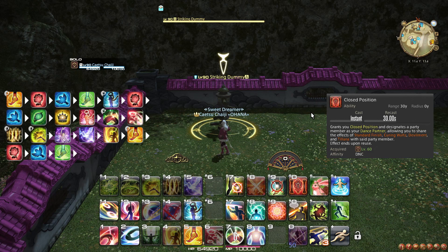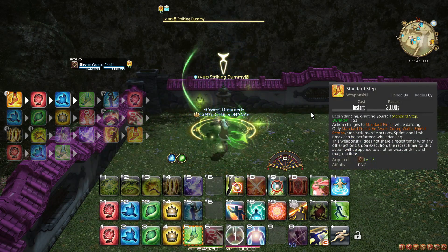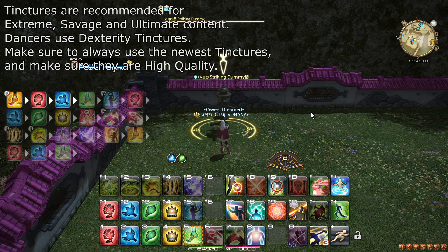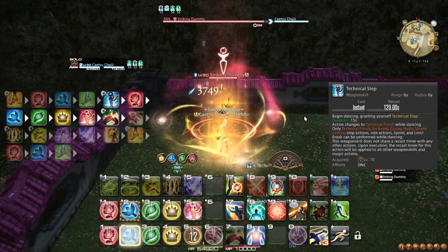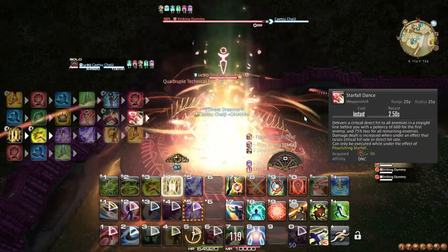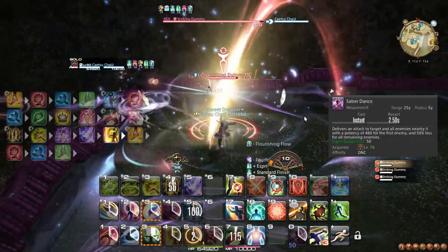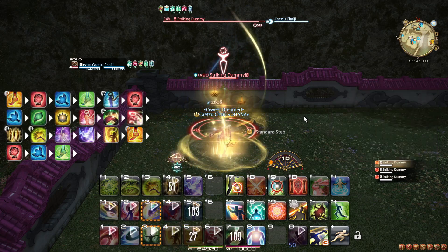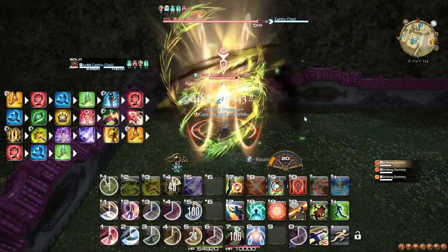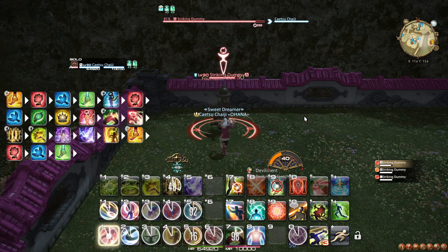Make sure to use Closed Position on the strongest DPS in your group, then up to 15.5 seconds before combat starts, use Standard Step followed by 2 steps. Optionally use Peloton to help the party into position. If you intend to use a Tincture — a so-called Burst Potion — use it 2 seconds before combat starts. Then half a second before combat starts, use Standard Finish, and immediately use Technical Step, followed by the 4 steps, then Technical Finish, weaving Devilment. Then use Starfall Dance, weaving Flourish and Fandance 3, Tillana weaving Fandance 4, and then Saber Dance if you can, Fountainfall otherwise, and use any Fandances if you got any. Then use Standard Step again, 2 steps, and then Standard Finish. Depending on how early you started Standard Step, you may need additional GCDs before the finishing Standard Finish. If Standard Finish will clearly fall outside Devilment, it is better to delay Standard Step until after that.